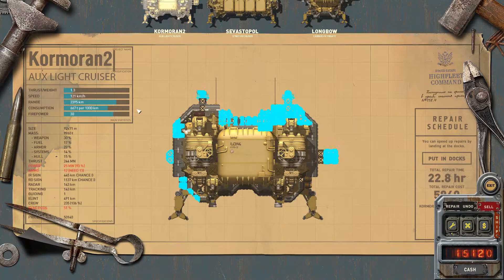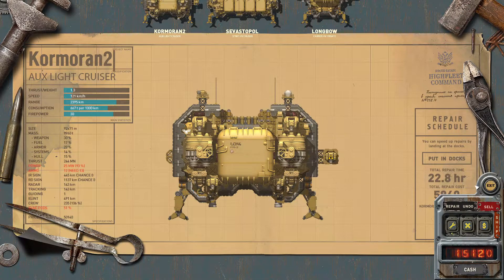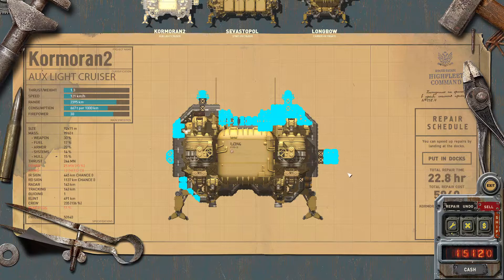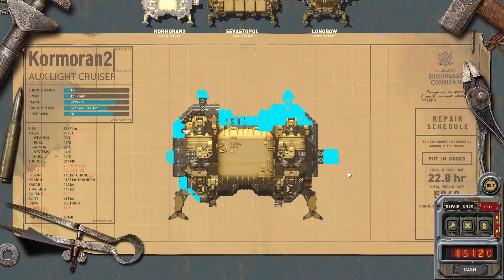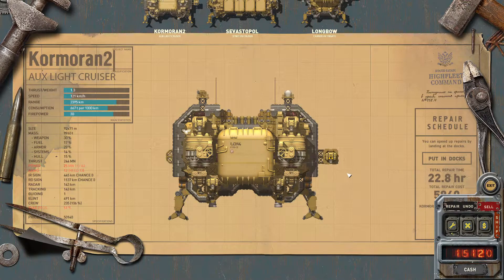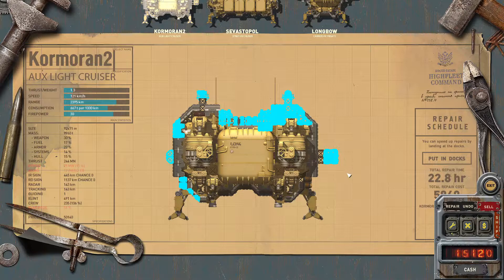To make it a bit more complicated, any blueprint you save like this appears to be attached to this particular save game. So if you go back into the ship editor outside of the campaign, it is not going to show the new blueprint. That is how we repair ships in High Fleet, and this should conclude the guide — thanks for watching.